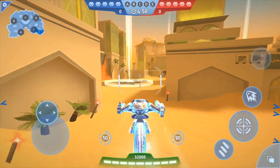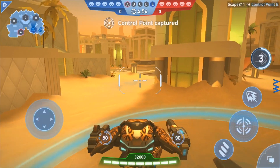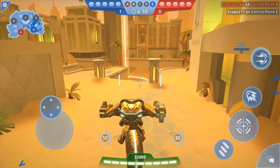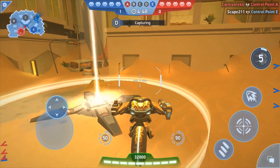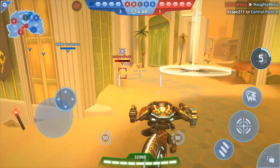Alright, team match, Old Dubai — nice, nice. We got Bam, Cerebrus, and Naughty Mess with us — nice, thanks for joining. We'll start off with Kill Shot, you want something quick to grab some points, and then we'll just rock it with the Panthers.